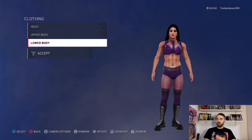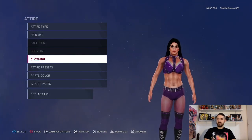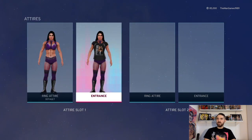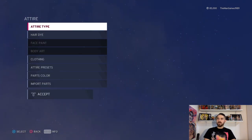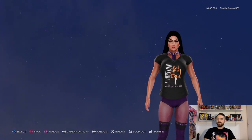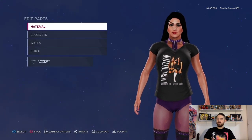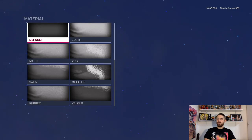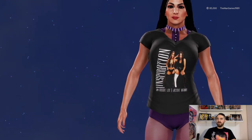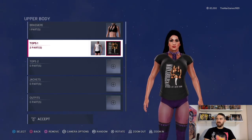So that's the first in-ring attire done. Now we're gonna go to the entrance attire, which is just a t-shirt. Go to Body T-Shirt — there we go. The material is just default and the color is obviously black. Then we have the Inspiration t-shirt image on it.